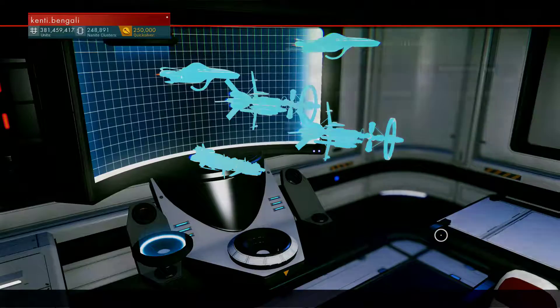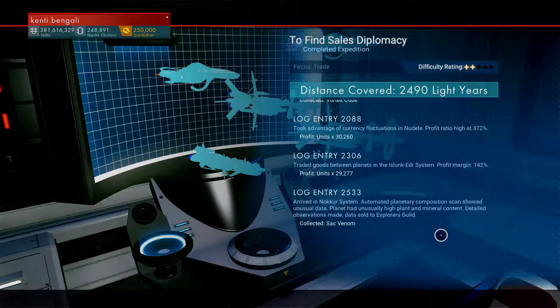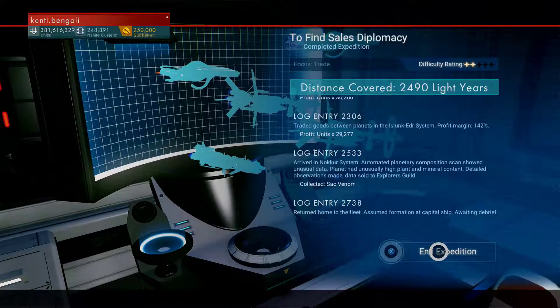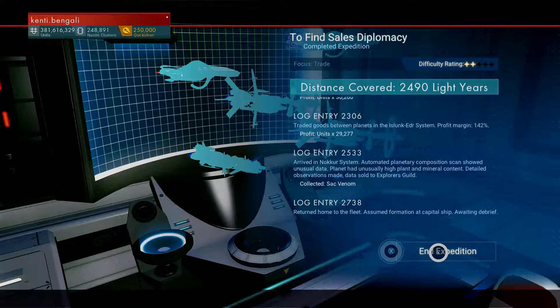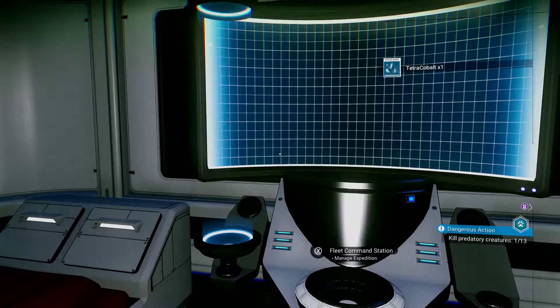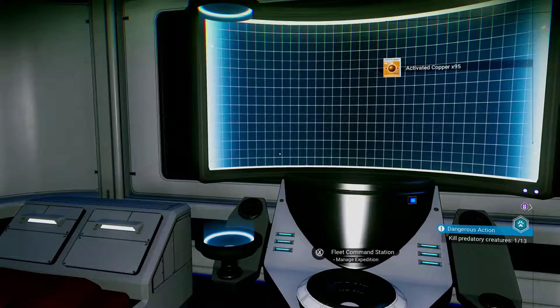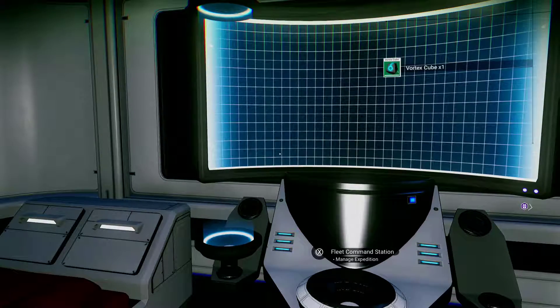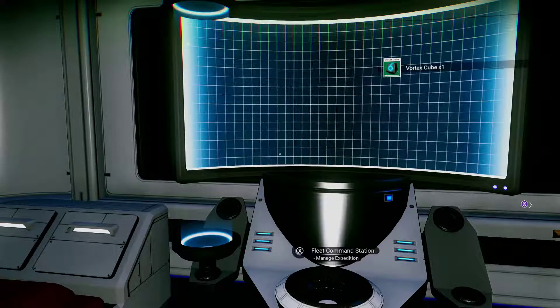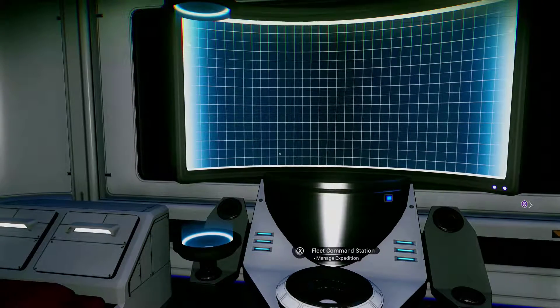Debriefing the second commander. You'll always get a debrief at the end. They'll actually warp in. The last log entry is always 'return to fleet, assumed formation at capital ship' — which is your freighter. End expedition clears those vessels out. This one was 156,000 units plus a Corvax convergence cube, tetra cobalt, activated copper — 95 of those — vortex cube, sack venom. All of these can yield quite a bit on the market.